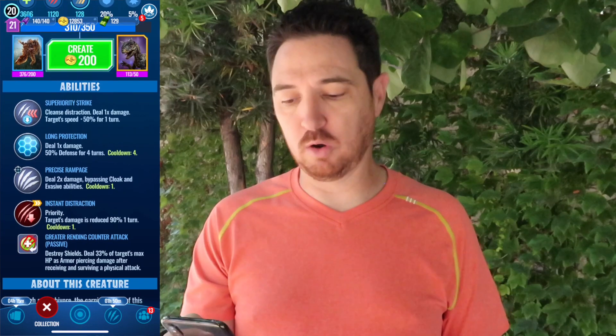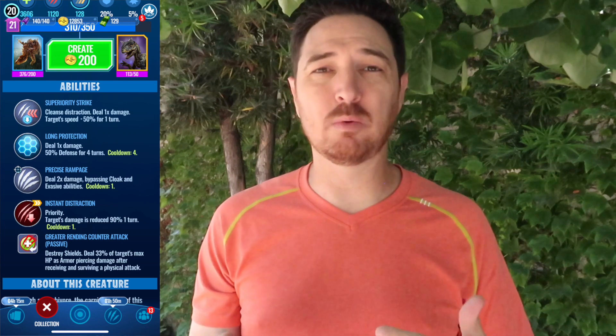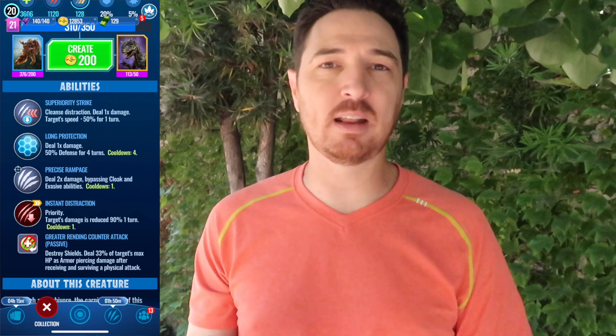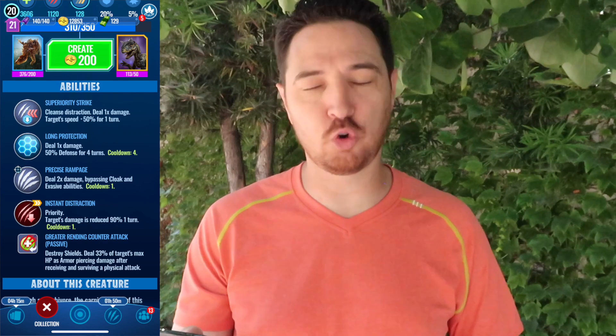The moves: Superiority Strike, which is just so good, especially with so many dinos out there that have distracting abilities. Superiority Strike is going to be great for that, and it's also really nice for giving you the speed advantage — if only for one turn, that could be a very, very crucial turn.